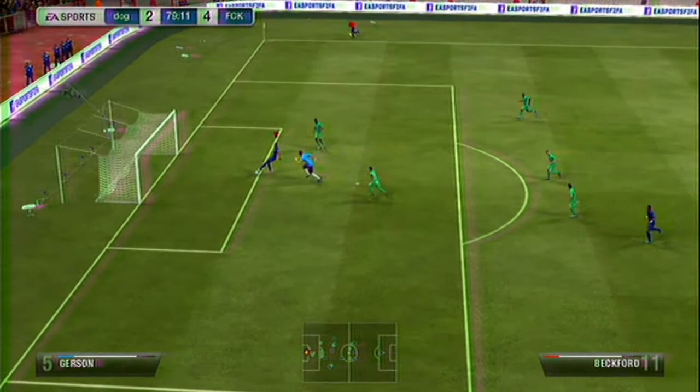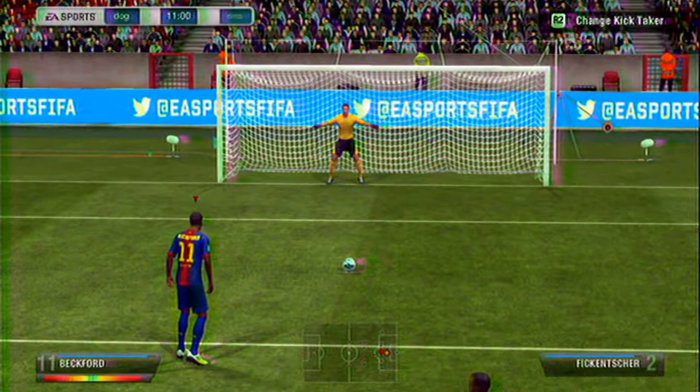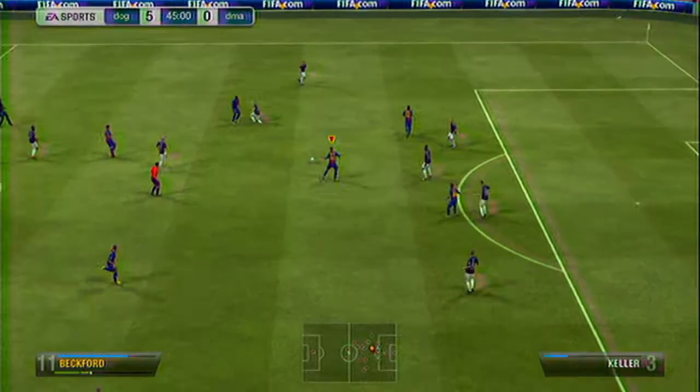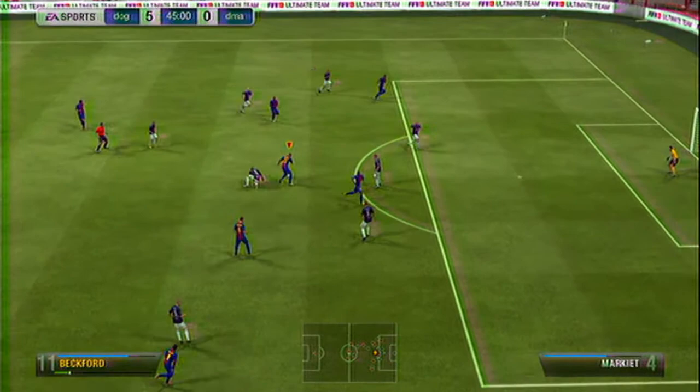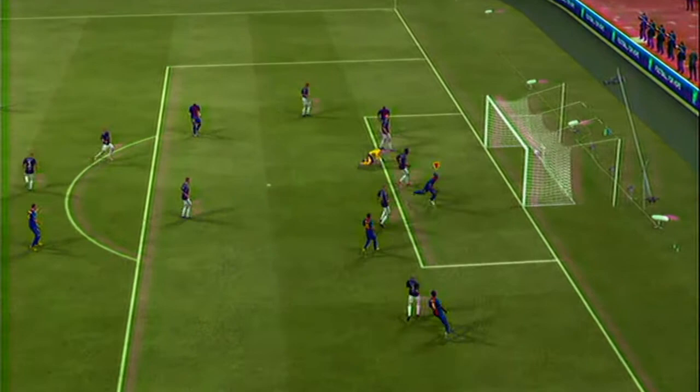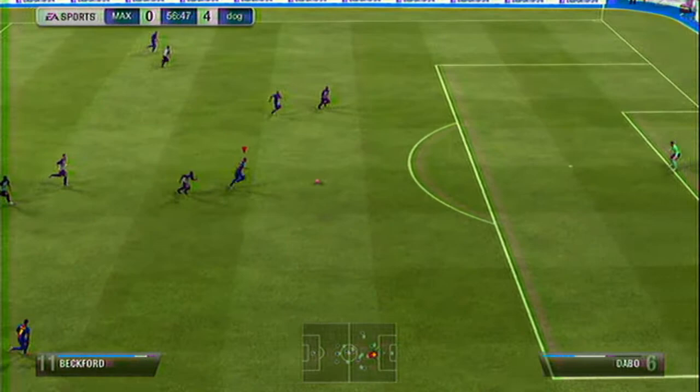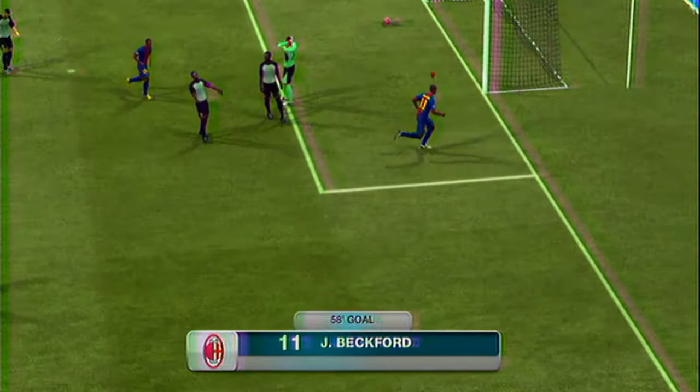One thing he's really good at, as you can see from his card, is his pace — 89 pace, 88 acceleration, 89 sprint speed. That makes him a really good speedster who will make really good runs. And because he's got quite good positioning at 74, plus 71 heading, when he gets in the box he normally finds space. Especially in the silver cup, he'll get into positions where he can beat silver or even bronze centre backs and get those headed goals.